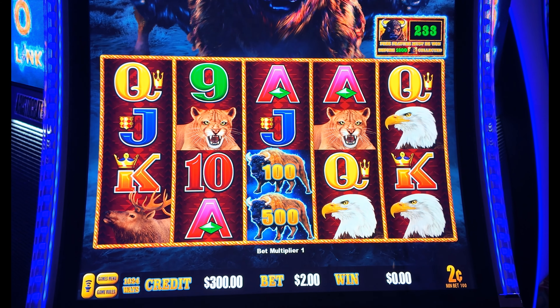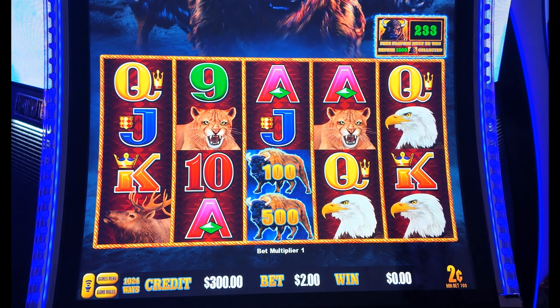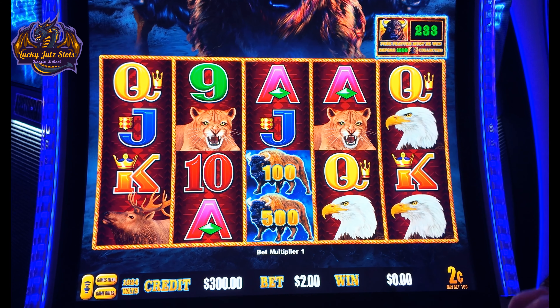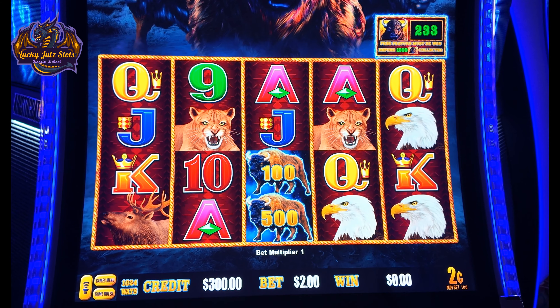Lucky Jules here. We are on Lightning Buffalo Link. We are going to load in $300, which is already loaded in. We're going to do two-cent denomination and we're going to do the $2 bet for $4 to start off. We'll see how well we do.